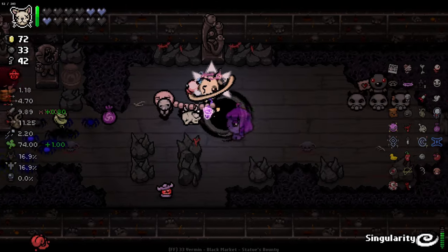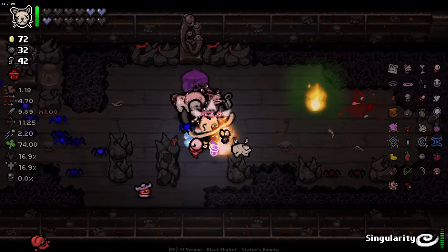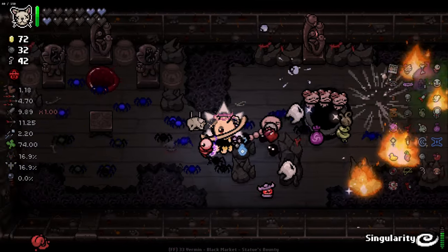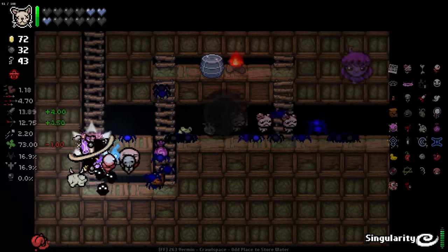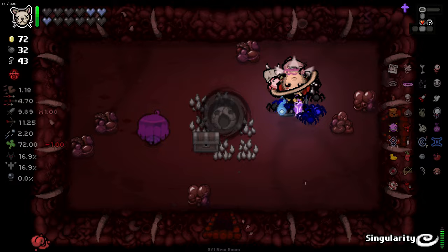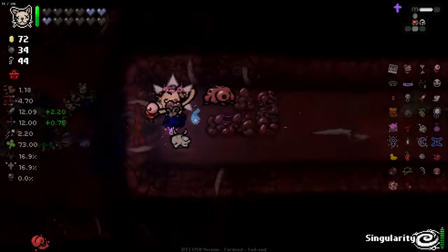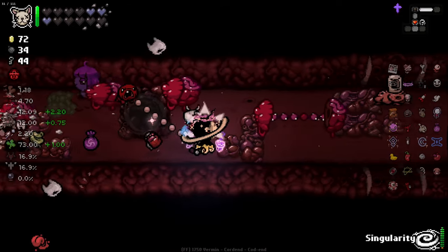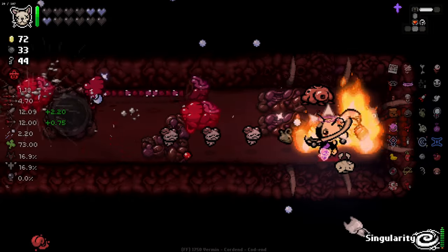I could have used it to skip the floor - that would have been probably a better usage. I did get ourselves this, which again I can use to skip the floor. I don't need to kill Mum's Heart for anything, do I? Although it will send me down rather than up, so I can't really do it. Also, just so you know, now that we're on this floor, using our Singularity will only give us an item in special rooms such as boss rooms. If I use it right now it won't give us an item - that essentially prevents it from just being an endless stream of items.